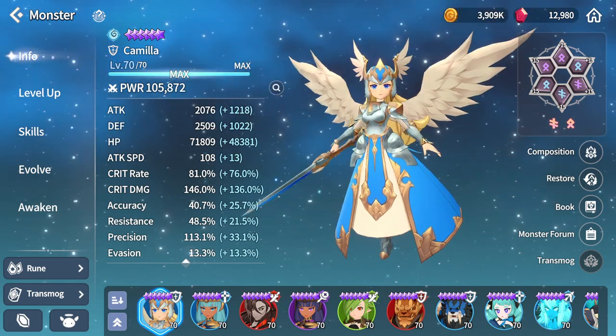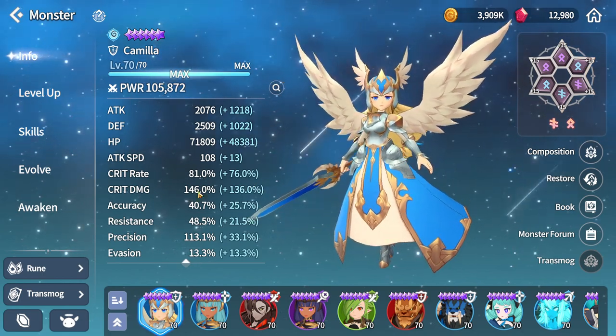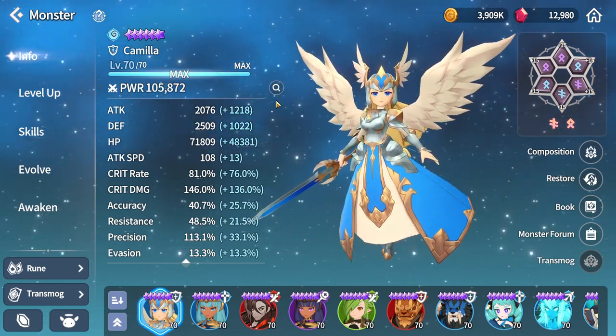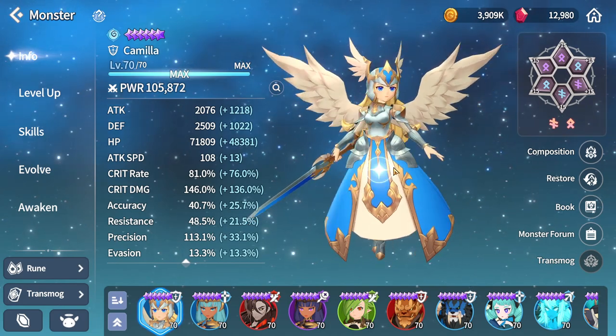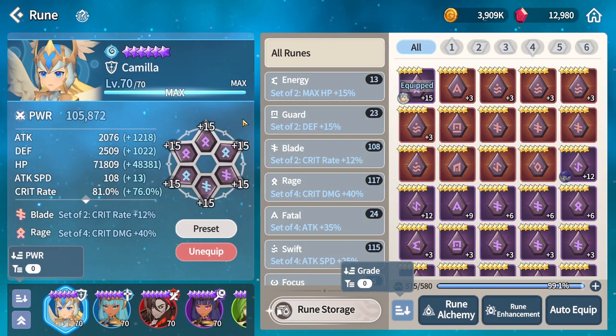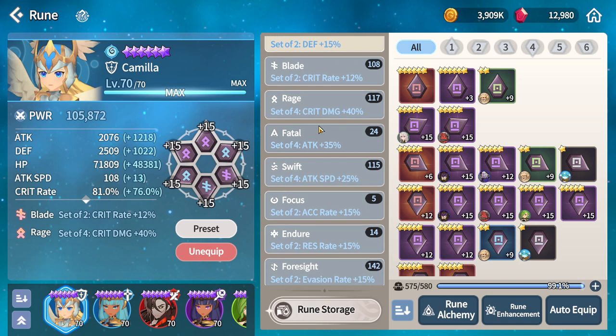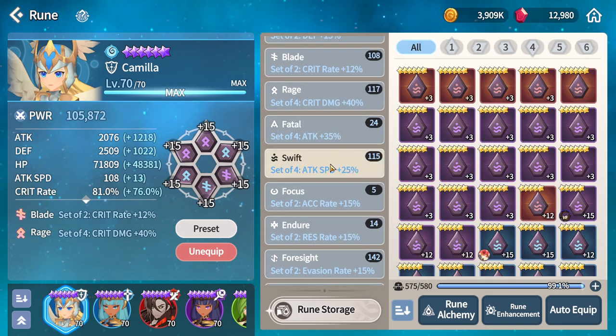So if you want a Camila that will help you do more than just stand there, you should definitely watch this video. There are multiple ways to rune Camila — you can rune her full energy, full guard, battle, or even swift.